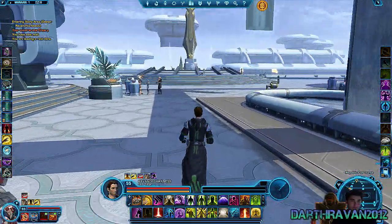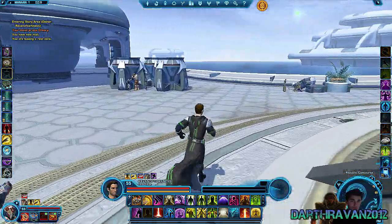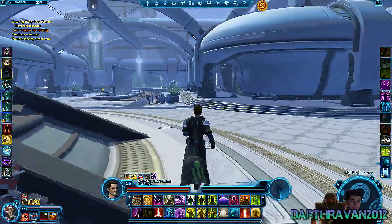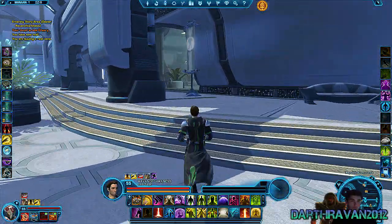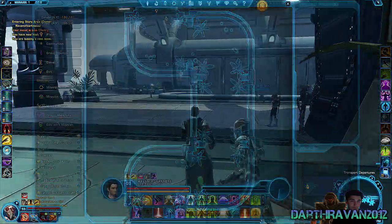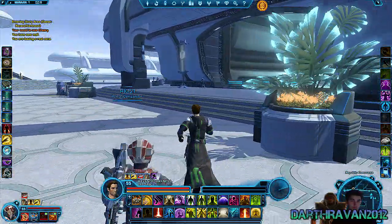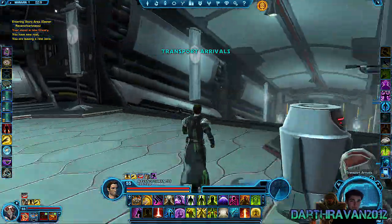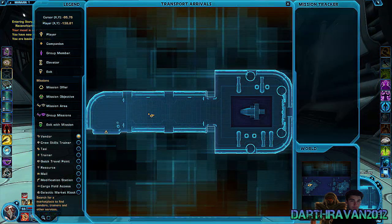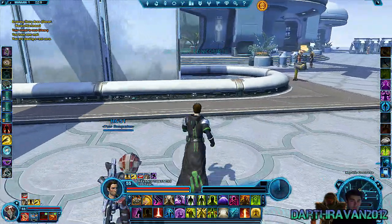Overall I like the way Manaan looks — this makes me very happy. At the moment you can't do anything here besides the flashpoint and continuing the story. There are no dailies or anything yet added. I'm sure they'll add more very soon, because if you go down here, there's a giant locked door. And if you open up the map, there's a little submarine shuttle — so I think sometime down the road they'll open up the door and let you go underwater, which will probably be a new area to explore. Not sure if that's going to be a daily area or not, but if it is, that's going to be pretty cool.